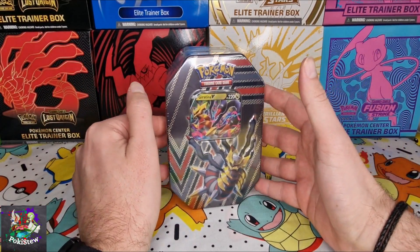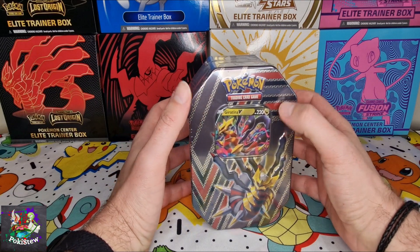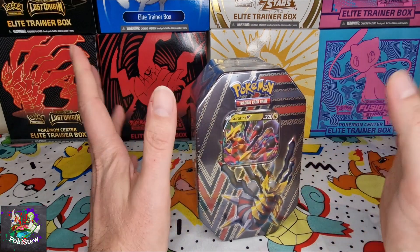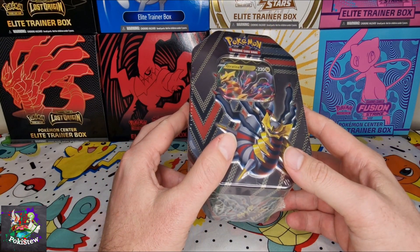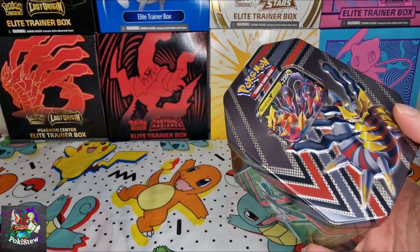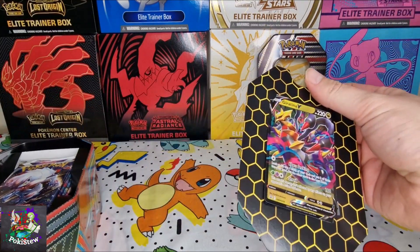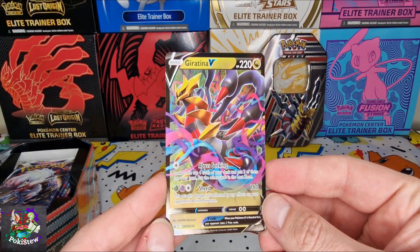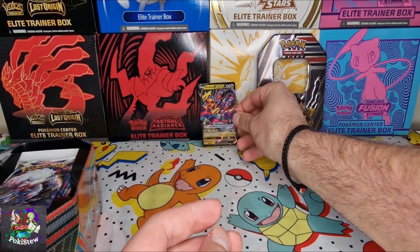What's up YouTube, here we are with the last of the free tins, and obviously I've had to save the best till last — Giratina, poster boy for Lost Origins and my favorite legendary. Just awesome, the artwork amazing, the card amazing, playability amazing. These tins cost 17 pounds which I think is a bargain. Look at that artwork — it is a gorgeous card, the colors of Lost Origin perfect: the purples, the pinks, the teals, everything about it.